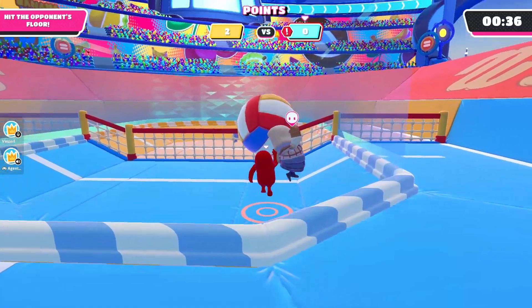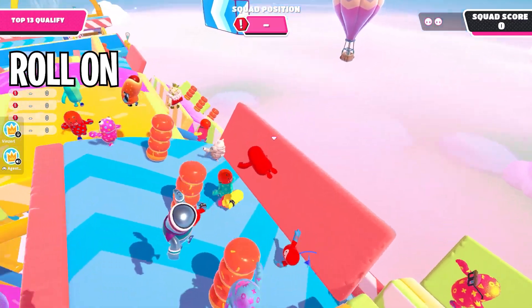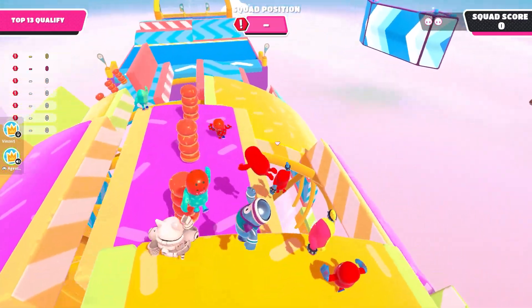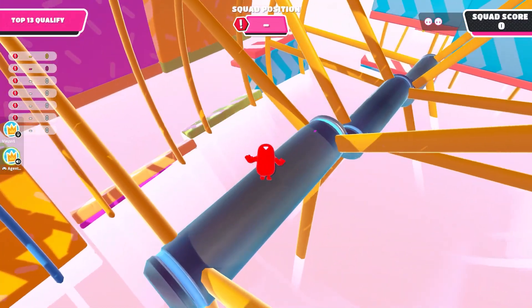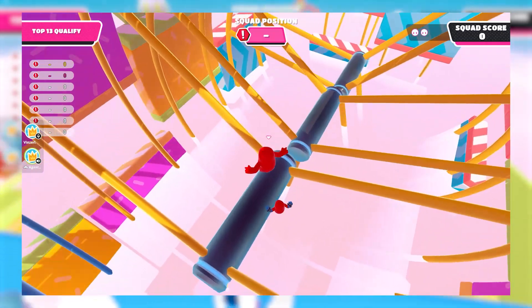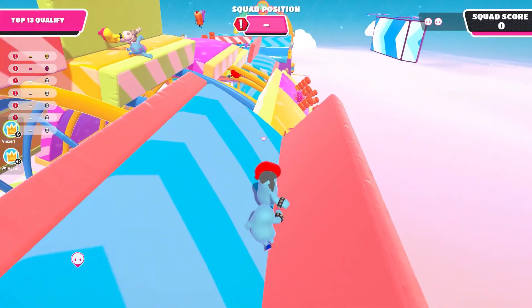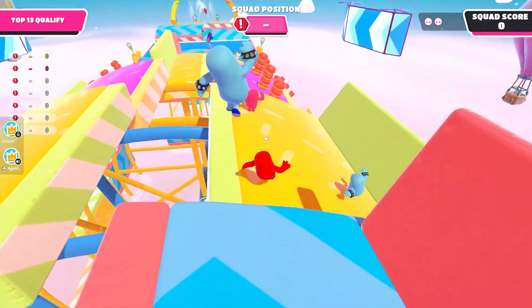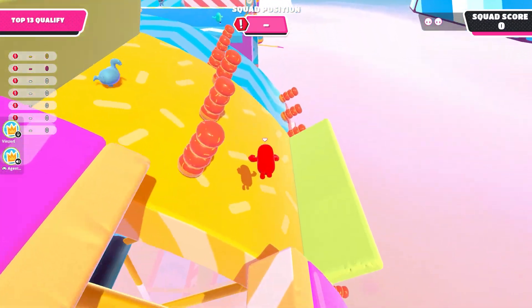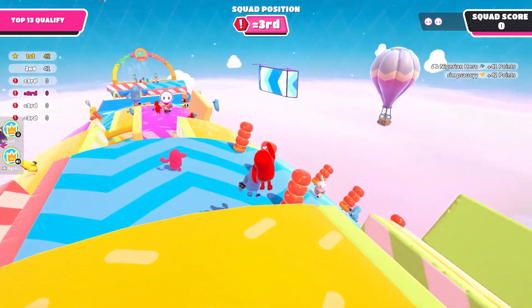The second glitch is in another map — I forgot the name, I'll add it in text on screen. Basically, I fell and there's a pole at the bottom, and I actually landed on it. I thought maybe I'd be able to walk past it, but after I walked past the first pole, it made me die. That's a glitch because you shouldn't even be able to land on those — they should either be invisible or instantly kill you the moment you touch them.